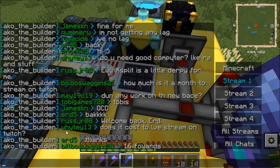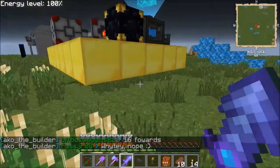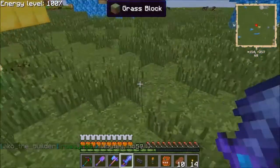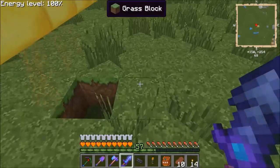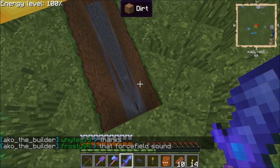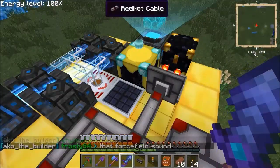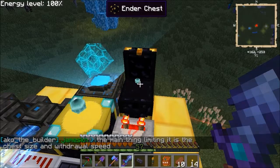It doesn't cost to stream - you just have to set it up. I want it to inch forwards - go forward a little, mine, go forward a little, mine. So I don't actually want it to go forwards on its own. Oh look at that - it's been running while I was away! It ran for a while when the chest was empty. Now what happens when this gets full? Because I've got no way of dealing with all that cobblestone at the minute.